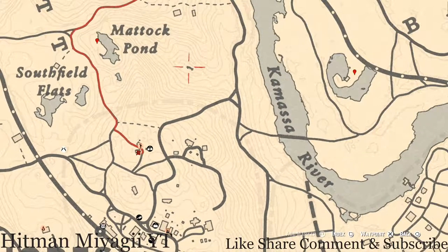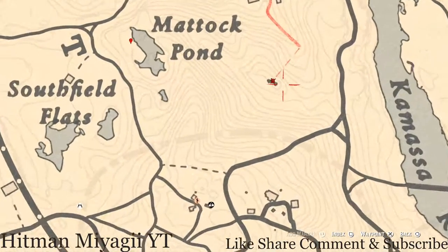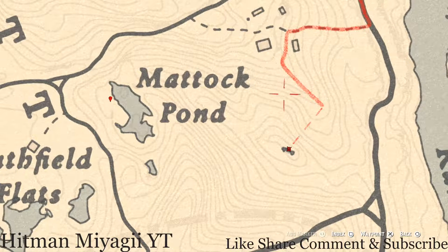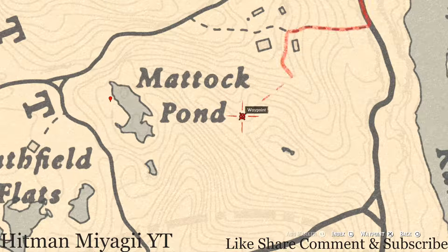Right here at this location you will get a random lost jewelry — come here with your metal detector and that's what you will dig up. There's also a flower here which is a Creek Plum Flower. Remember to look for a bush, not a single stalk flower.